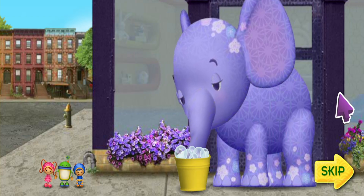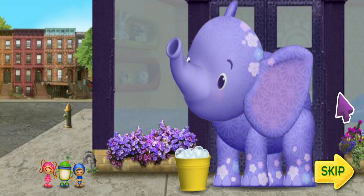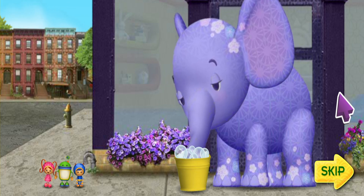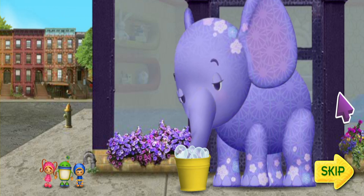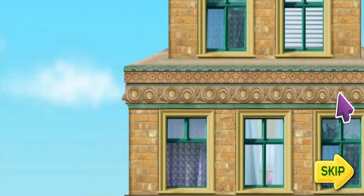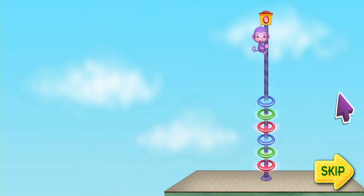Look! It's our friend Ellie the Elephant! She needs her help! Oh no! Her friend Purple Monkey is stuck at the top of the skyscraper! Sizzling circuits! Purple Monkey is way up there!